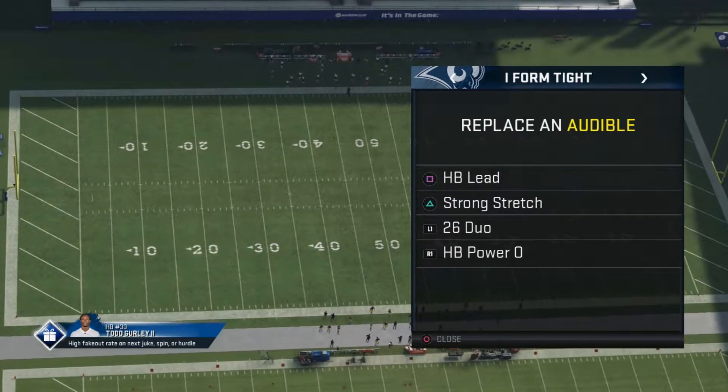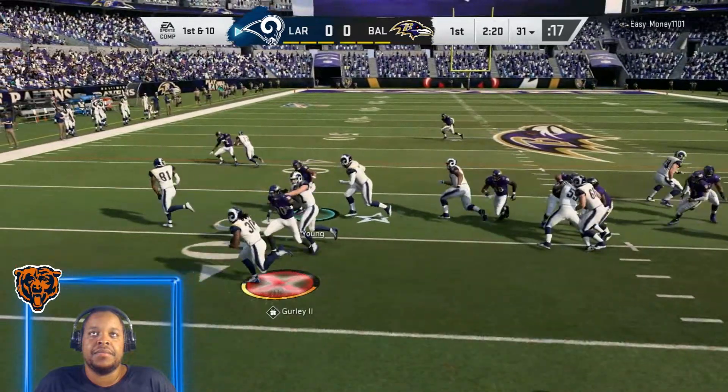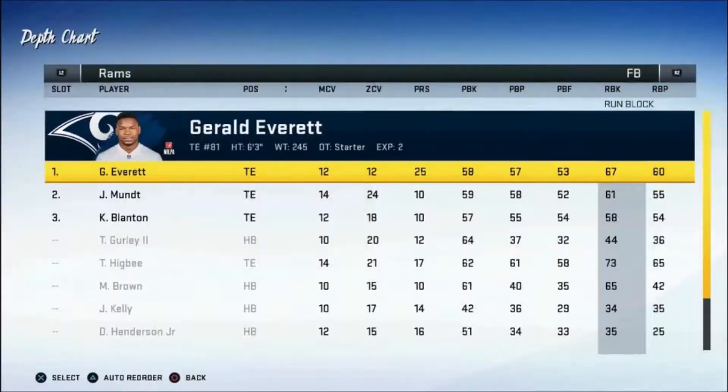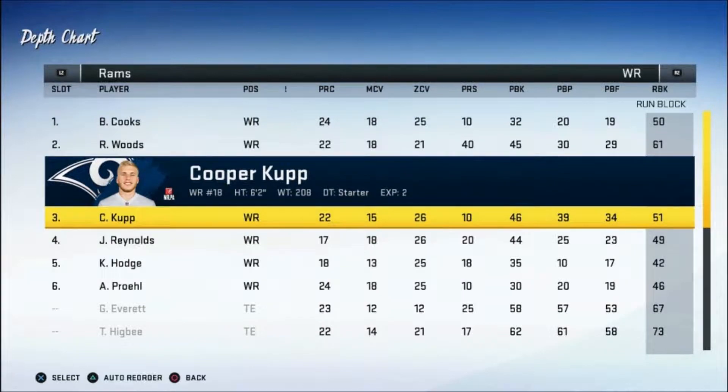For the setups, your running back must be a beast — I'm using Todd Gurley for this video. Your tight end 1 needs to be fast and have run blocking of at least 70 and above. Your fullback, which will be your lead blocker on mostly every play, needs to be fast and have a lead blocking ability of 50 and higher. Lastly, this formation has 1 wide receiver — you can substitute a tight end in this position for better blocking, or just have a tall receiver with run blocking of 50 or better.